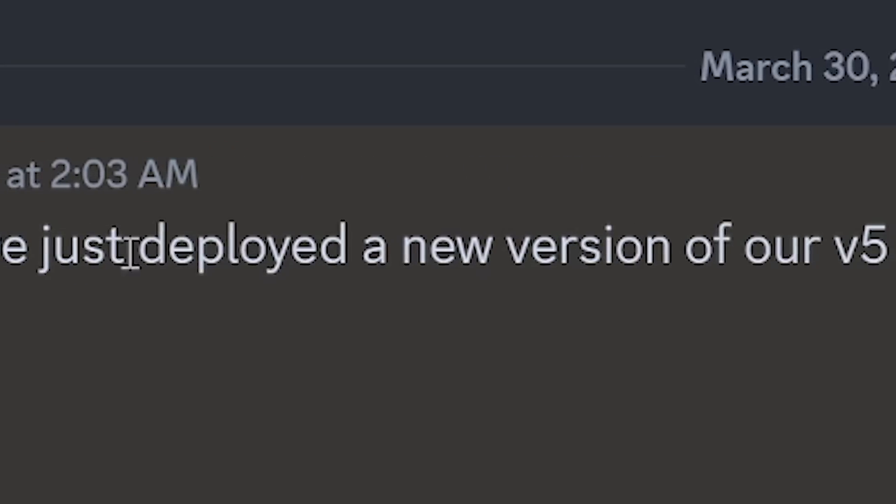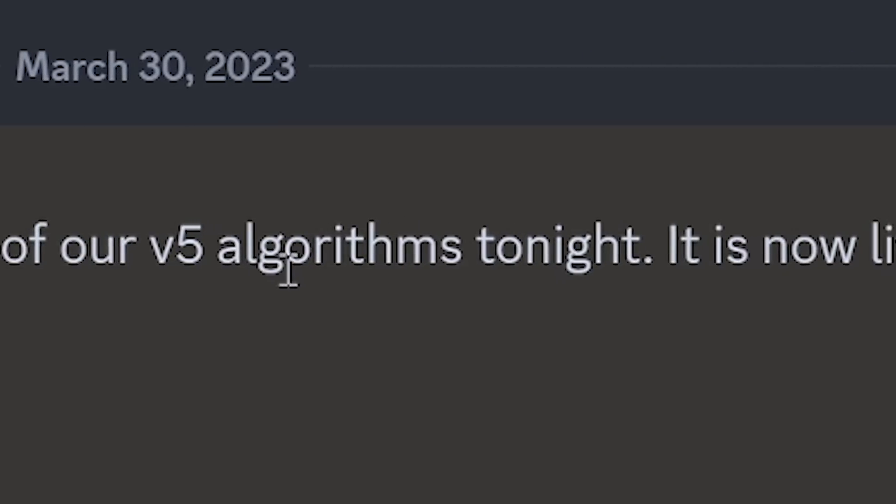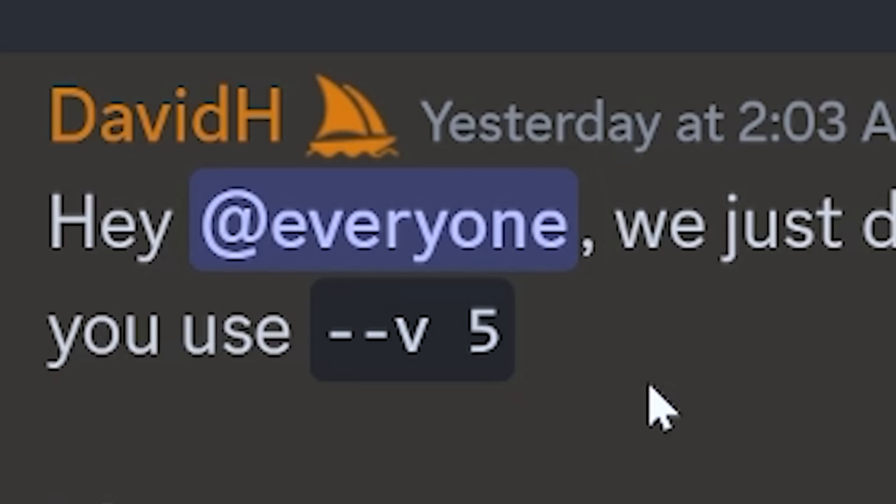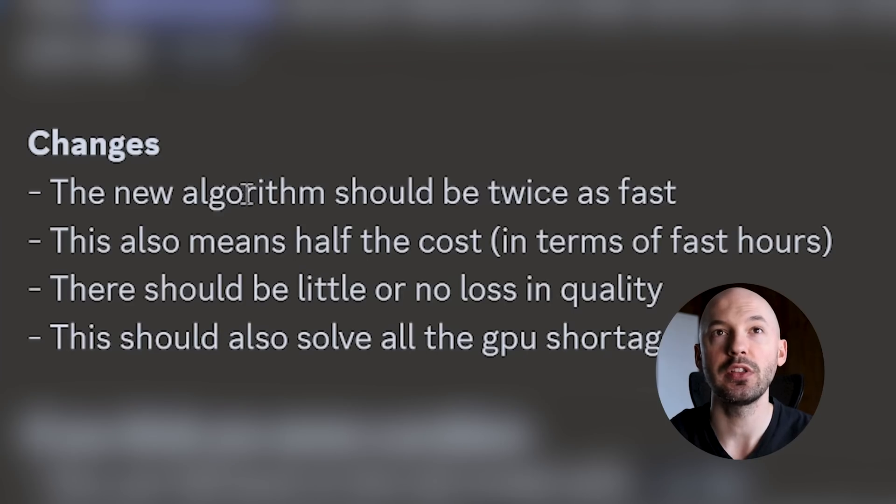MidJourney just released an update to version 5, but did they break it? They just deployed a new version of their v5 algorithms — it is now live and the default anytime you use --v5. The new algorithm should be twice as fast, which means half the cost in terms of fast hours — absolutely absurd.